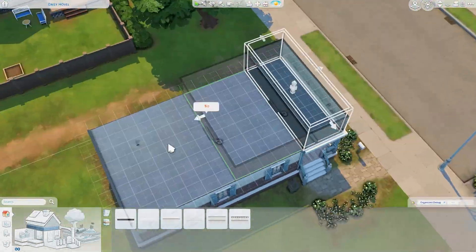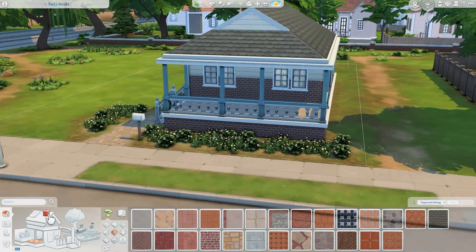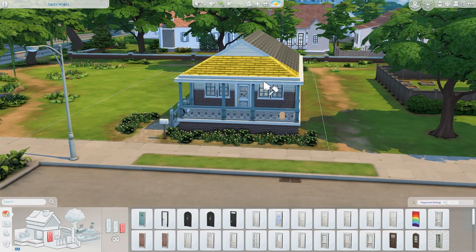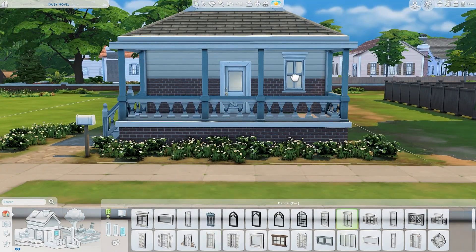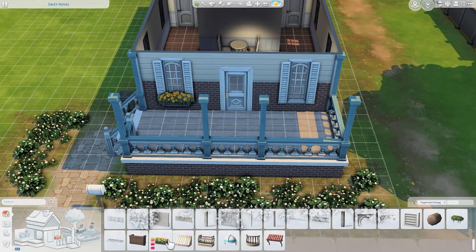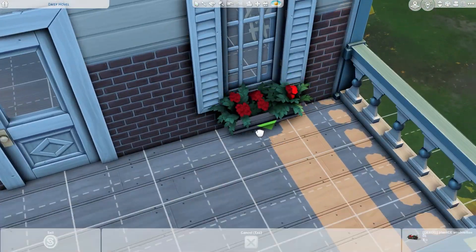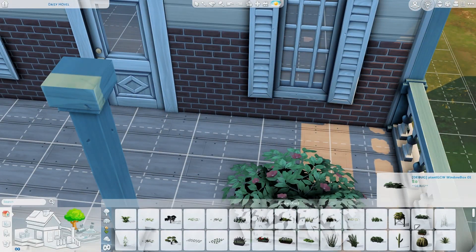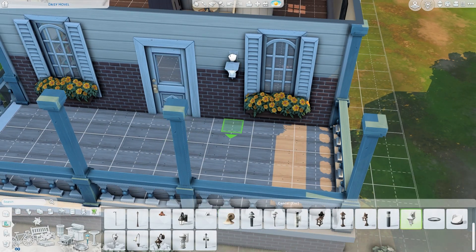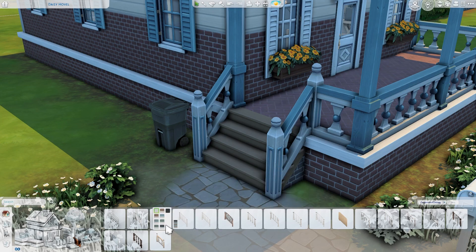I actually really like this house the way it looks originally — at least the exterior. I think the color combination is kind of cute. The floor plan is a bit weird, but what I decided to do was just to leave the floor plan exactly how it was, because I really didn't like it. I wanted to see if I could create something with that floor plan that I actually like, and I achieved my goal. I kept the original floor plan and I'm really happy with it.